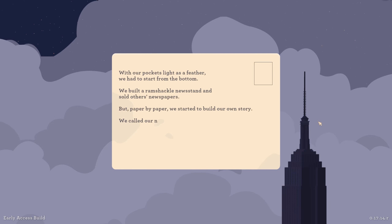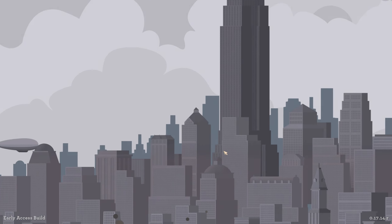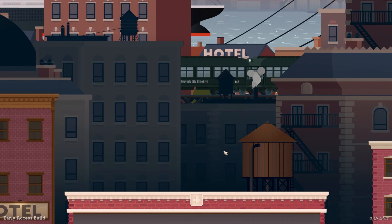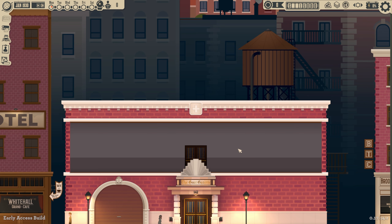With our pockets light as a feather, we had to start from the bottom. We built a ramshackle newsstand and sold other newspapers, but paper by paper we started to build our own story. We called our newspaper the Goat Gazette — a little homage to our city skylines series.